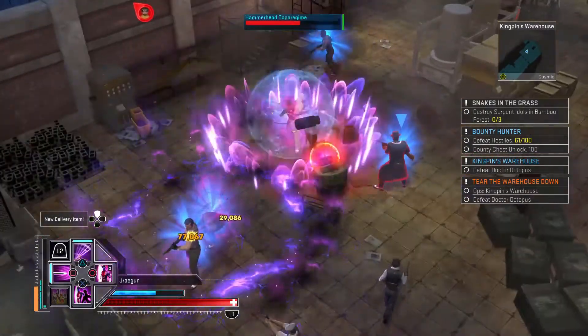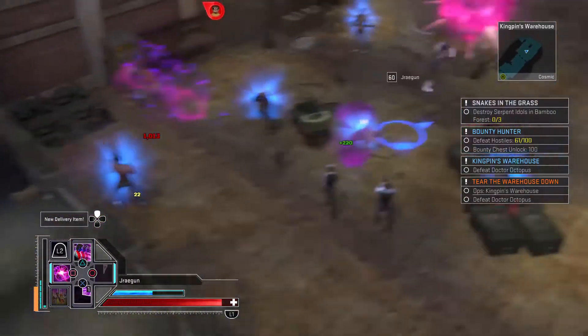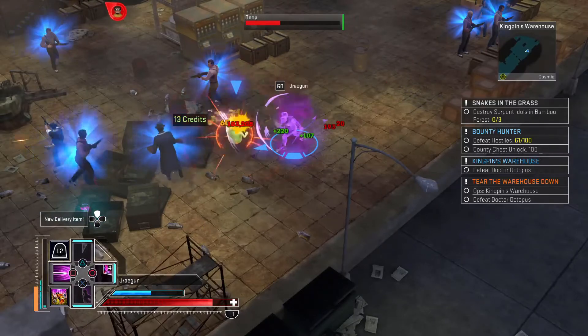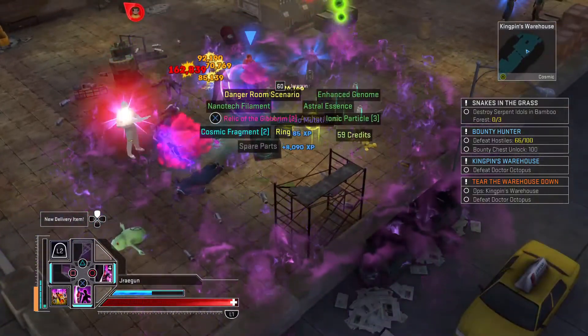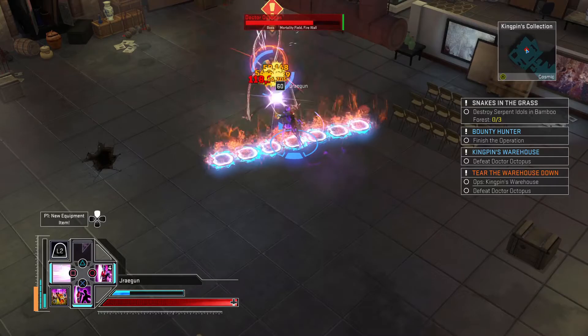What up guys, here again with the dragon brings you a build with Nightcrawler — one of my favorite characters, I've been waiting for this guy to come out. He's popping all over the place, he's bamfing, there's purple smoke everywhere, he's beating people up left and right. He's giving people the Floyd Mayweather left-right, coming through with the Conor McGregor KO. It's a lot of fun to play, he's a whole lot of fun.